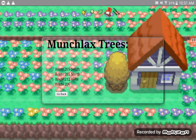There are your Munchlax trees. Mine are Route 205 South, 205 North, Route 212 West, and Route 206. Now get your DS or DSi, go into Pokémon Diamond, Pearl, or Platinum, and put honey on a honey tree — the sweet-scented tree. That's the tutorial on how to get Munchlax. Subscribe and like this video!